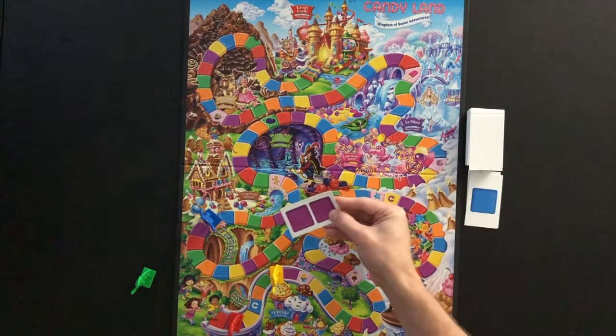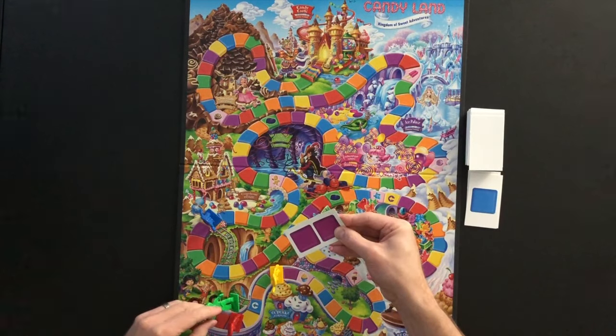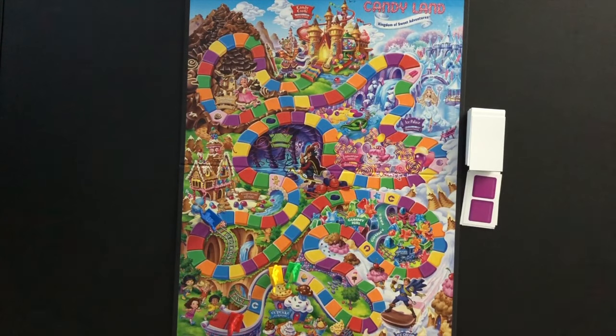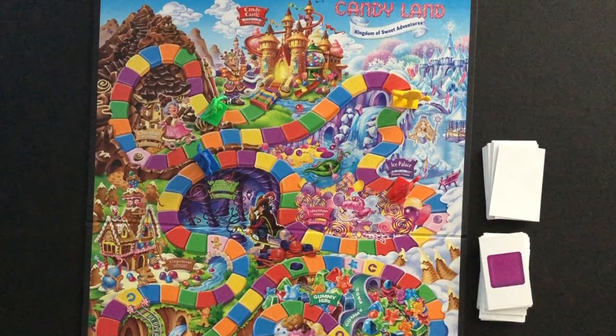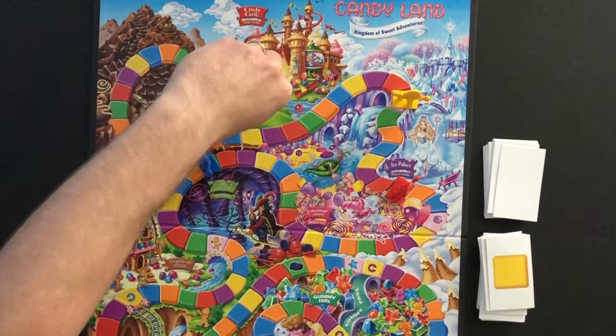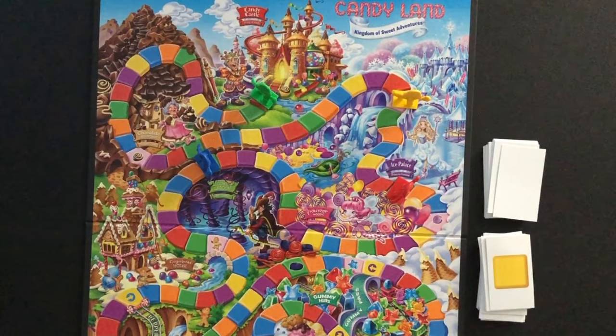Green draws the double block purple card and moves to the second purple block on the board. Play returns to the first player, and players continue to take turns drawing cards and making moves. The first player to reach King Candy's castle at the end of the game board wins. Green draws a single block yellow card and moves to the final multicolored space on the board to win the game.